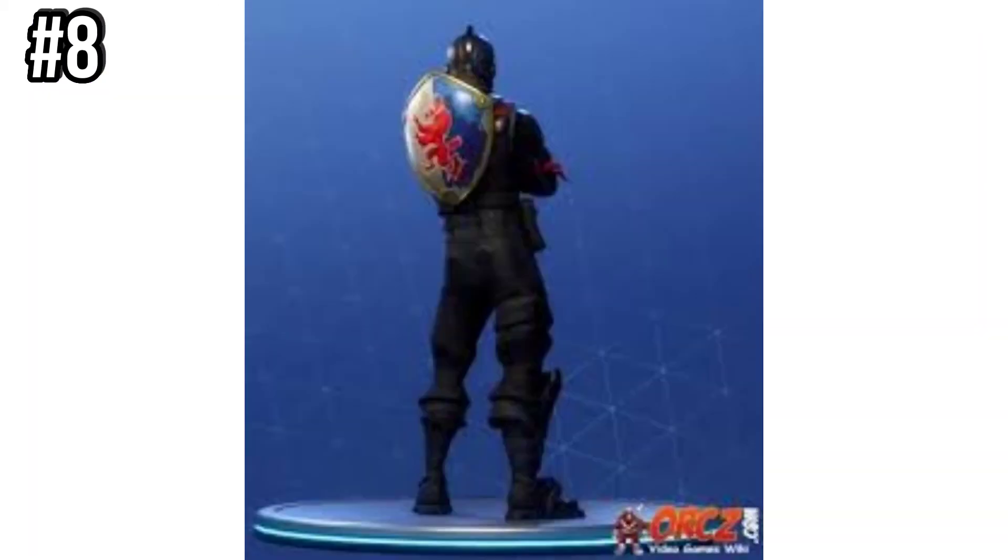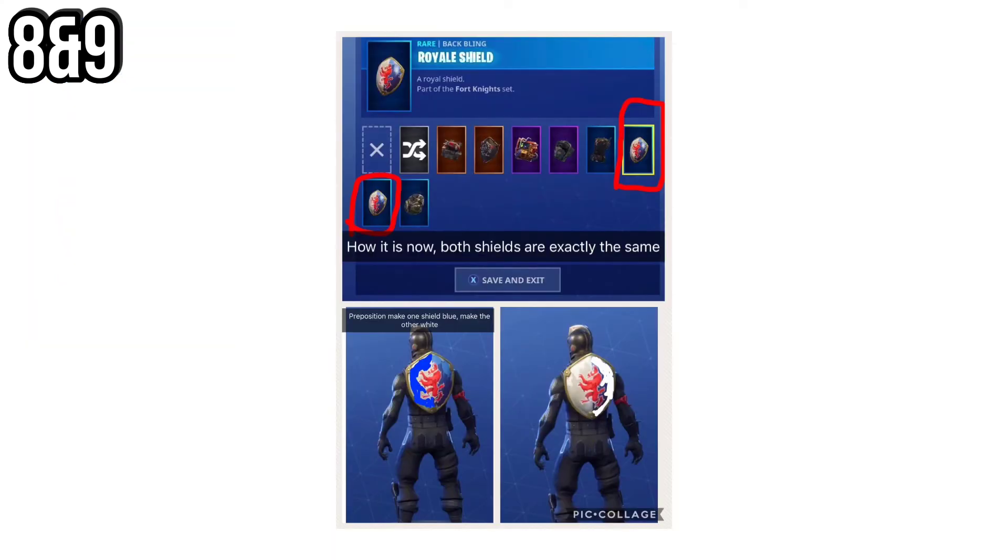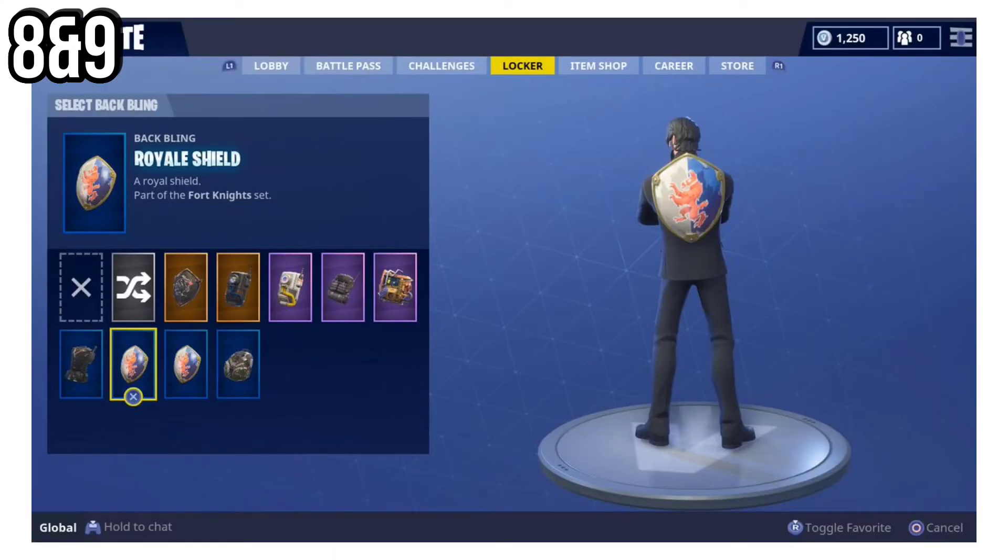Number 9 is the Royale Shield and number 8 is the Squire Shield. These were both part of the Chapter 1 Season 2 Battle Pass. Not many people played back then, and not many people got them.